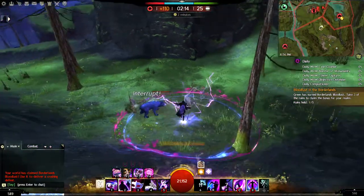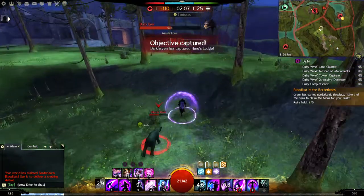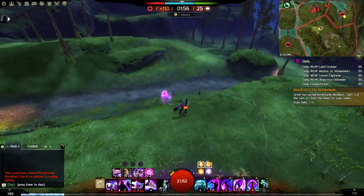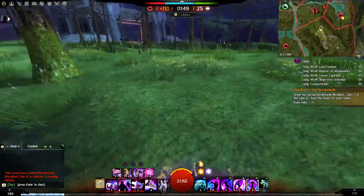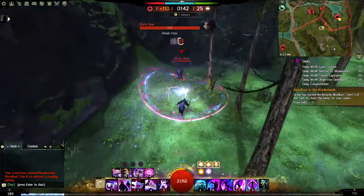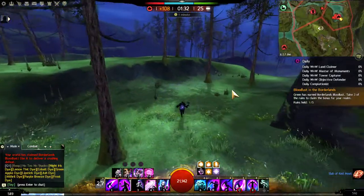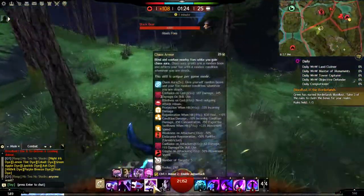Here are the combo moves for combo fields. Axe 3 is one of them; you can also get chaos aura again by jaunting out or phase retreating out of it. So if you have the chaos storm and then phase retreat, that's another combo. Those are the combo fields that allow you to have additional chaos auras — and we didn't even use all of them yet.